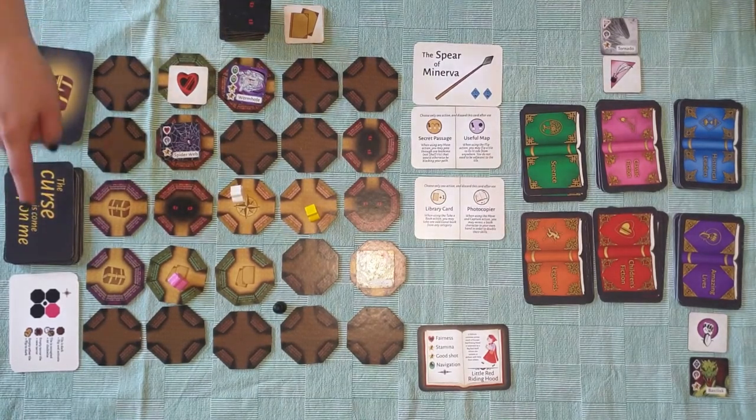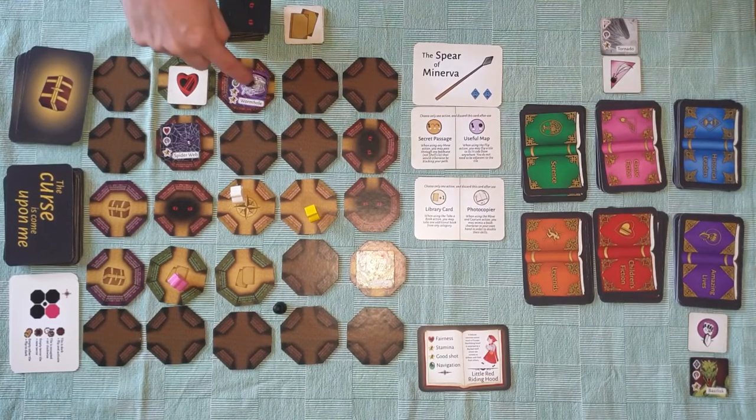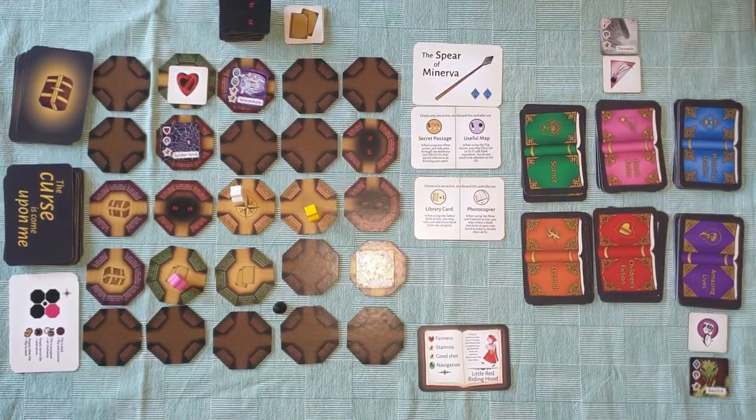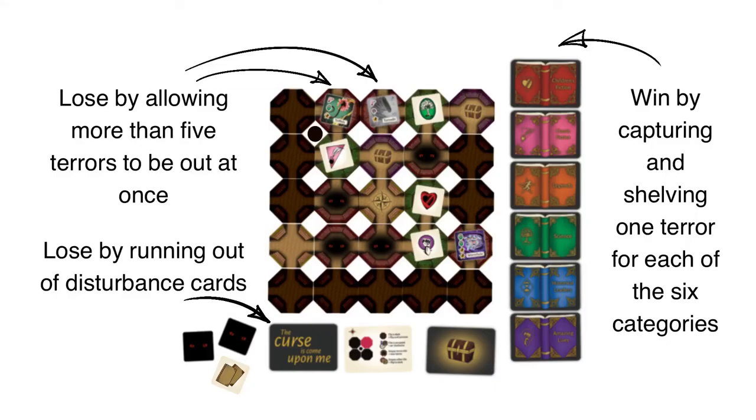If this deck runs out of cards, you've run out of time and lose the game. Another way you can lose is if more than five terrors are active on the grid at once — when that sixth terror appears, the library is overrun and you lose. So there's two ways to lose: running out of time, or being overrun with terrors, and one way to win: reshelving a terror for each of the six book categories.